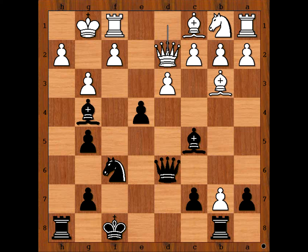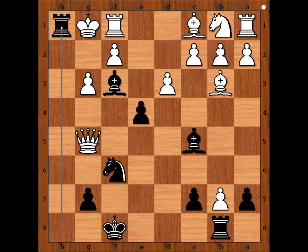Black to move — we have reached the most interesting position of the game. Please pause the video and find the best move for Black. Black played the move and White resigned. The move is Queen takes g3! White resigned in view of the continuation: pawn on h takes — because the pawn on f is pinned — h takes g3, Bishop to f3, threatening Rook to h1 checkmate. Any random move, Rook to h1, checkmate.